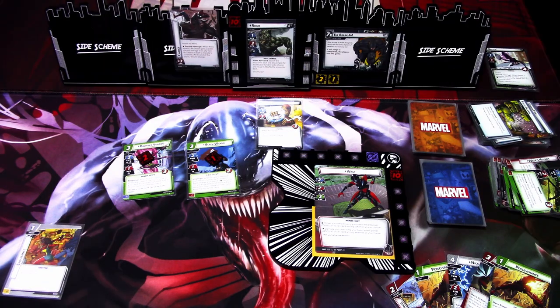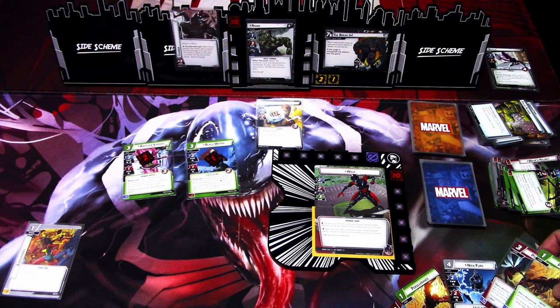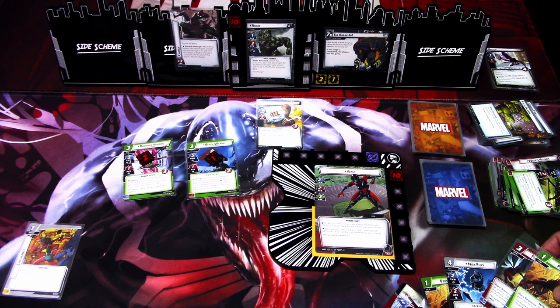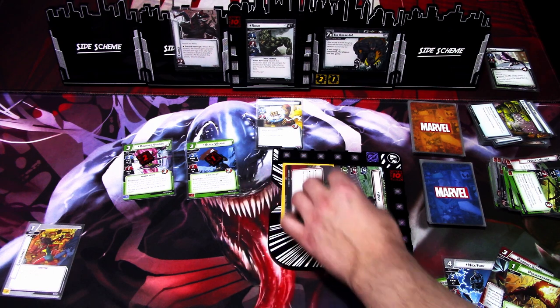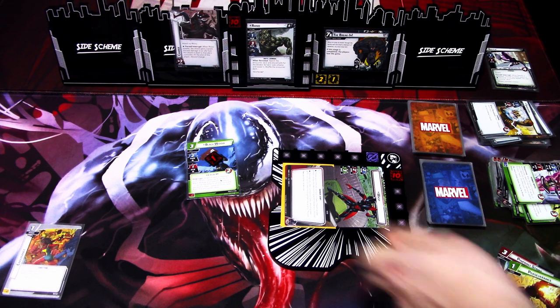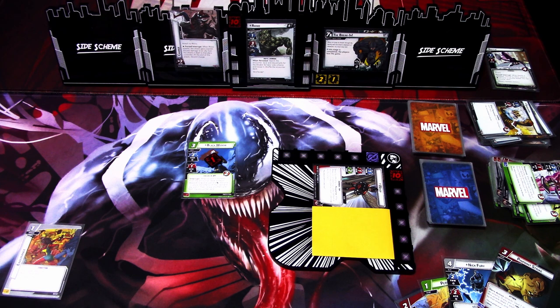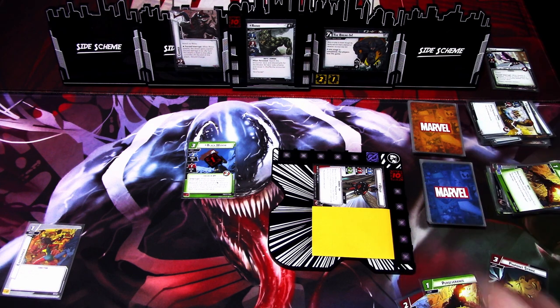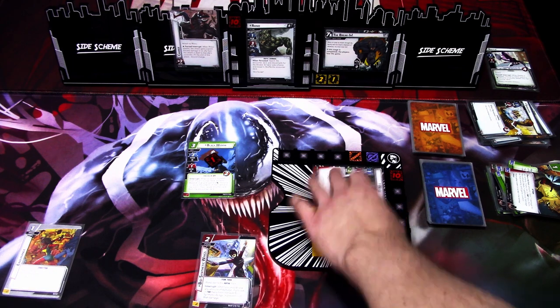We have to try to deal with Shocker somehow. We could Pinpoint Strike but we don't have enough for Perseverance, which is not ideal. Maybe we just kill it — hit for 2 and hit for 1 to defeat Shocker, then hit for 2 more. I'll use Nick Fury to play Perseverance and get Tough. Then I'll use Pinpoint Strike and Perseverance to play Biosynthetic Wings. That is our turn.